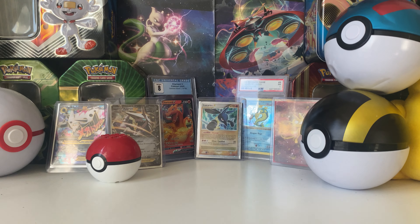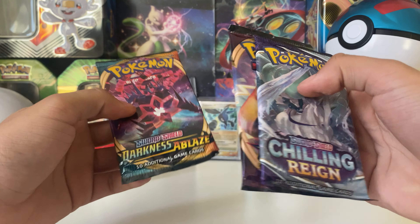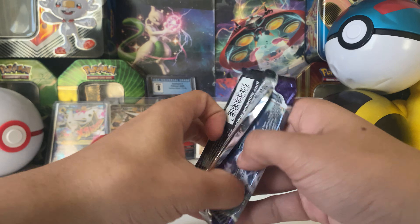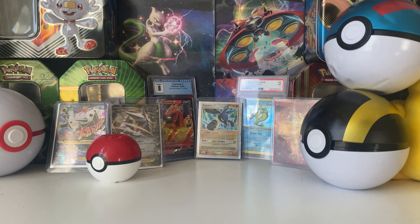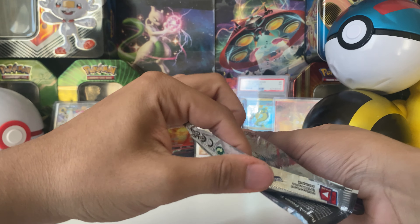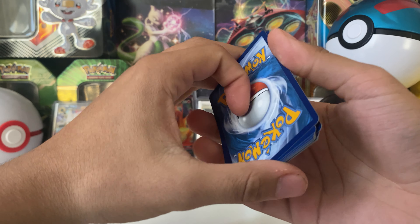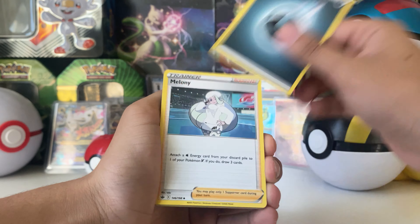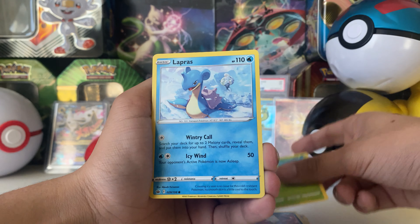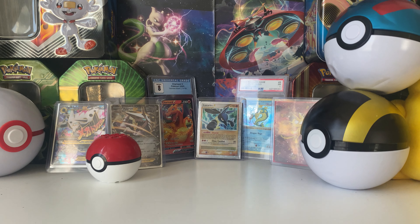For packs you do get eight Celebrations packs, which I'm super excited to open. You also get Vivid Voltage — we could get fat Pikachu, Charizard — Chilling Reign, where we could get ultra alternate arts. We'll start with Chilling Reign, nice and simple. Chilling Reign is not a set I like that much because it's a winter set. We've opened a booster box of it before, but nothing too crazy in this first pack.